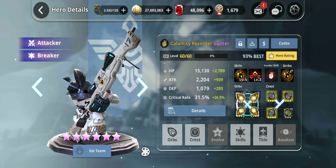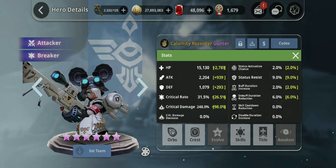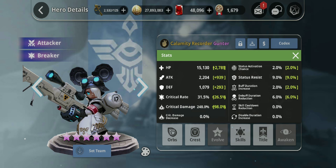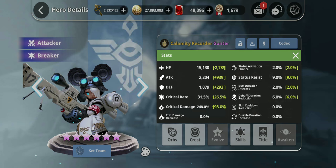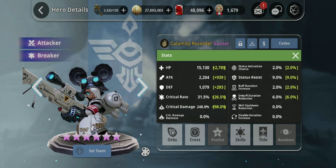He's at 31% critical rate, but with Arcana that becomes 91% critical rate, so he can almost crit every single time. Critical damage is up to 248%, critical rate at 31.5%, and attack at 2204 — nothing else needed. Get 30% critical rate, try to get over 200% critical damage, and try to get over 2,000 attack — that should easily help you guys hit hard. Go for 3,000 attack and 300% critical damage if you can, but 2,000 attack and 200% critical damage with a decent crit rate is plenty.